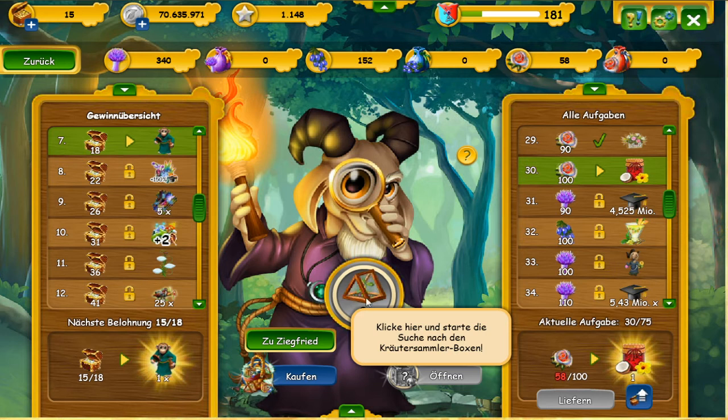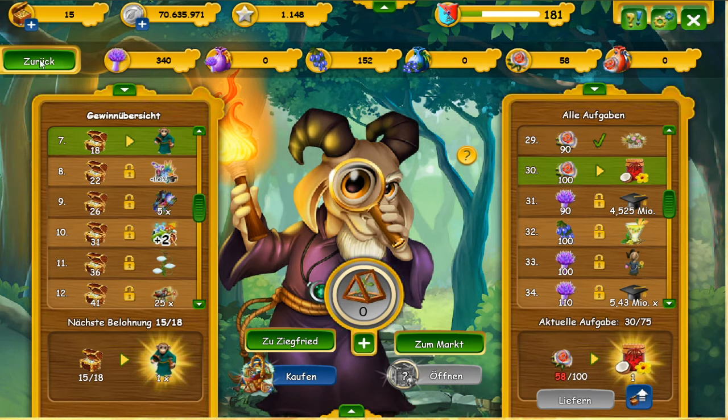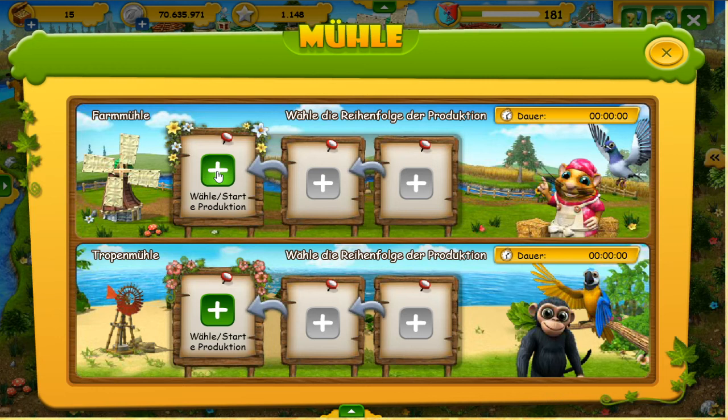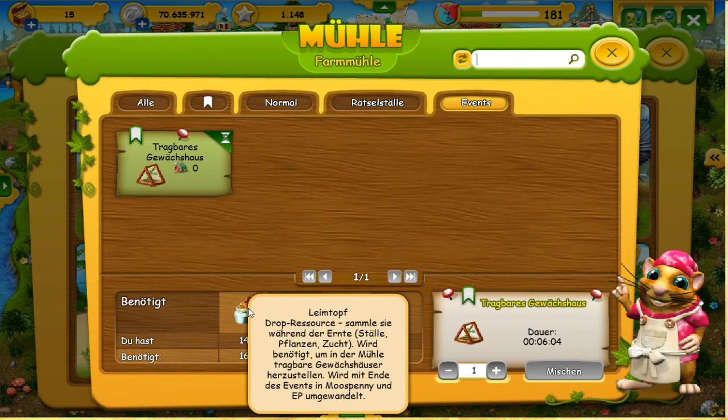We need this little greenhouse here. As you can see, I don't have many Talrose in stock right now. But of the other items you usually always have quite a lot. Do I have enough? No, two are still missing - two of these glue pots.